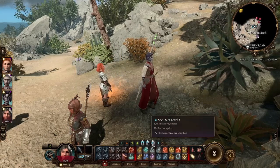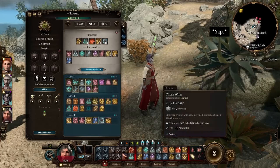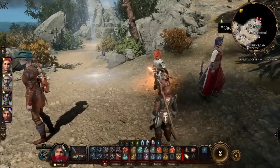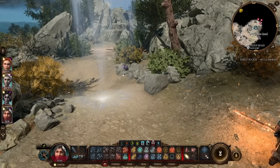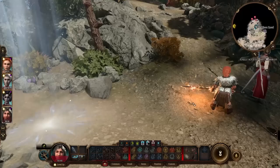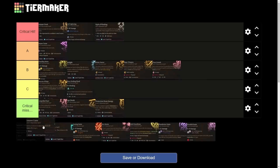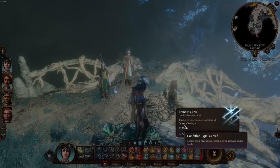I do want to point out something I read about: with druids in particular, there's a current bug at the time of making this video where level 3 Moonbeam doesn't require concentration. So it's a very good competitor to Call Lightning — doing 3d10 damage. Keep that in mind, but once this bug is fixed, Call Lightning still stays a critical hit.